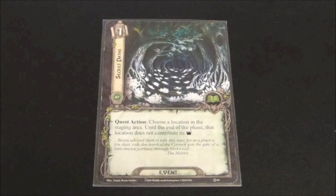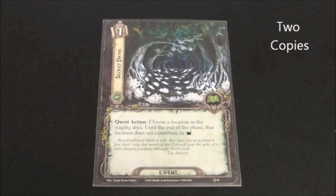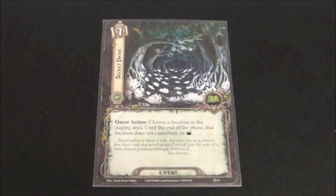For event cards, we see Secret Paths. It has a cost of one and reads: Quest action — choose a location in the staging area. Until the end of the phase, that location does not contribute its threat. Against the right encounter, this is a useful card. Some locations can have a threat as high as four or five, so being able to play this and suddenly have four less threat to overcome that turn can certainly be useful. If you're in a location-heavy encounter, then Secret Paths is probably going to be a good card to include.